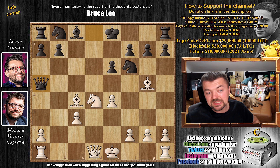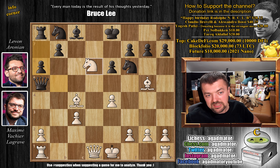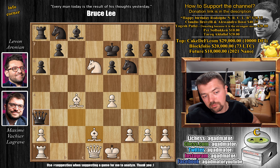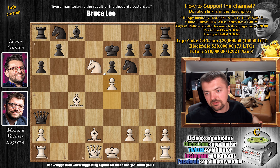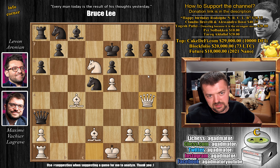Instead, you could play knight to b5 — guarding the c3 pawn and threatening knight to d6 check. Black plays a6, allowing the check; knight d6 check, king e7. Now your c3 pawn is hanging and the bishop is hanging, so bishop to f4 is the move — adding protection to the knight and preventing queen captures on c3. If queen captures on c3, you move the bishop back with tempo, and there's not much for black to do. Let's say queen a3, we play e5 and there's no good square for the knight. If knight d5, then queen g4 and the position is just dead lost for black.